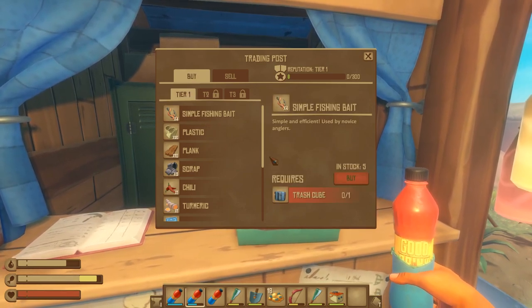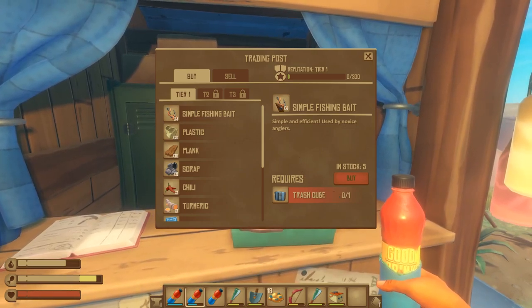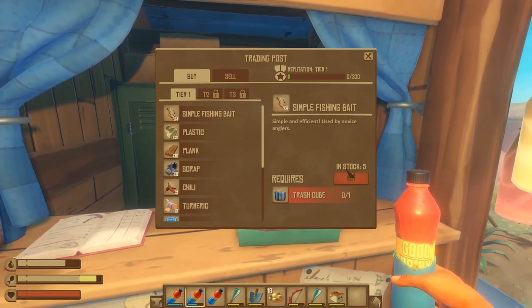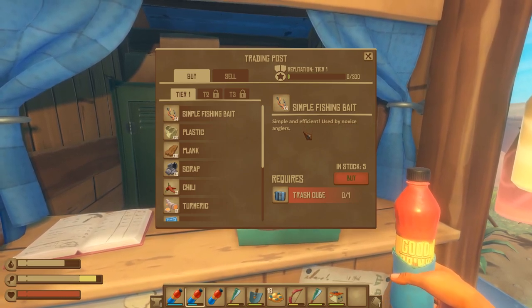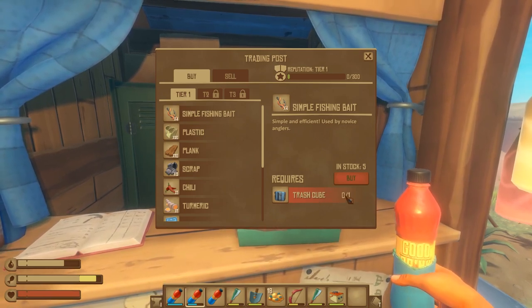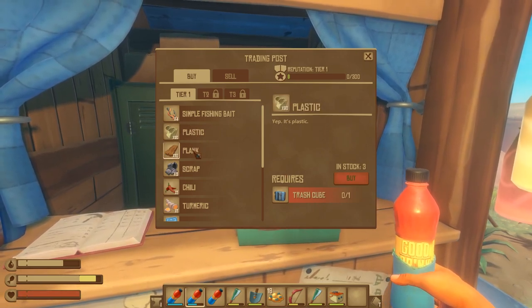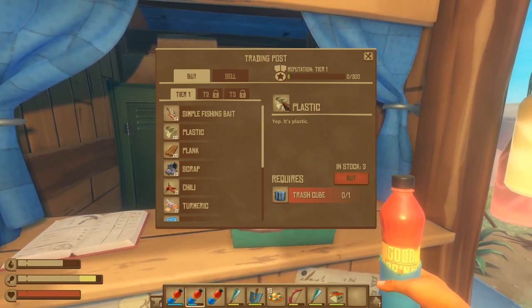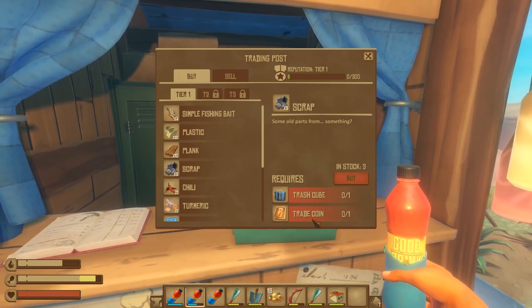You have something called simple fishing bait. On the right-hand side it says four simple fishing bait per transaction, meaning if you buy it once you will get four. But notice it has a stock of five, meaning you cannot just sit at the trading post and buy endless amounts. You have to go island to island to restock the inventories. The currency they want is the trash cube — you need trash cubes to buy from them. You can also buy plastic, planks, and scrap.